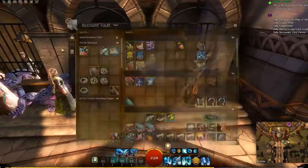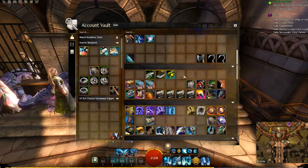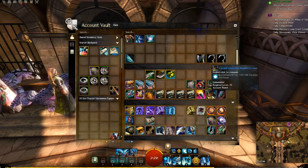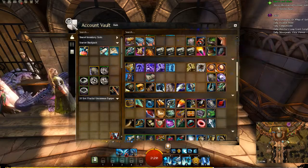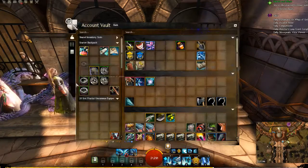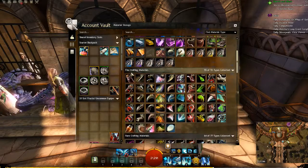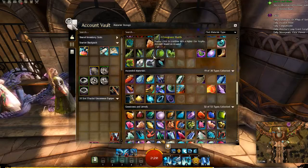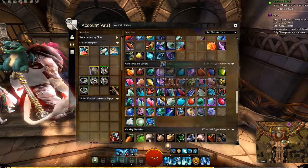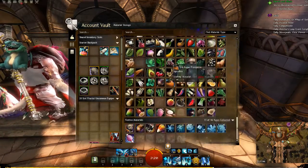There are thousands of other items in the game — items that consume other items, items used for gathering, items that open chests in various locations, different levels of salvage kits, different types of food and consumables, upgrade components, and so much more. What I can show you quickly is the material storage — all the different types of crafting materials, divided between common ones, fine ones, rare crafting materials, and ascended crafting materials. There are also gemstones, which are used in your trinkets and accessories and occasionally in certain recipes. You've also got cooking materials and festive ones like Halloween and Wintersday items.